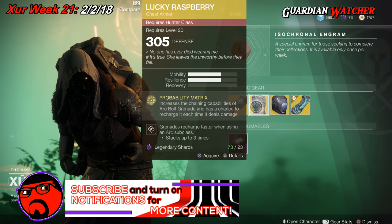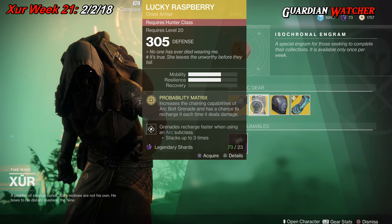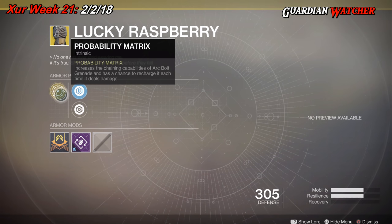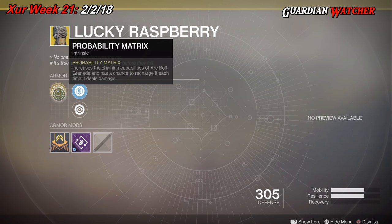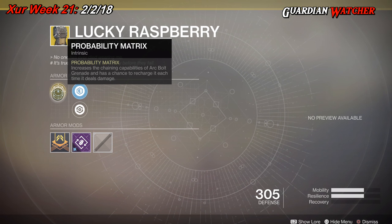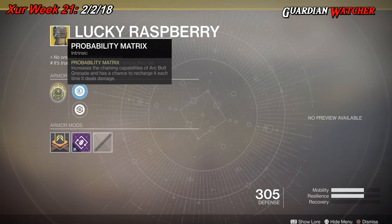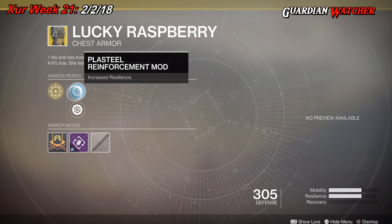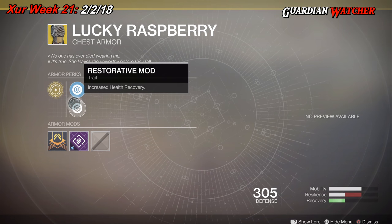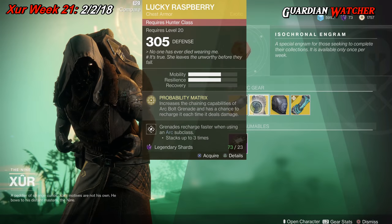The next exotic is the Lucky Raspberry for the Hunter class. This has 2 Mobility as well as 2 Resilience. The intrinsic perk is Mobility Matrix, which increases the chaining capabilities of Arc Bolt Grenade and has a chance to recharge it each time it deals damage. Then we have the Steel Reinforcement mod, Restorative mod, and the Arc Ordnance mod.